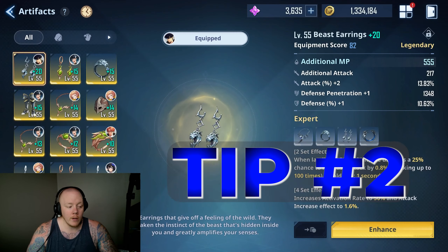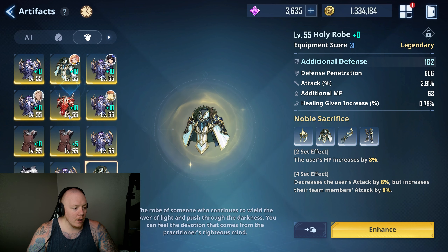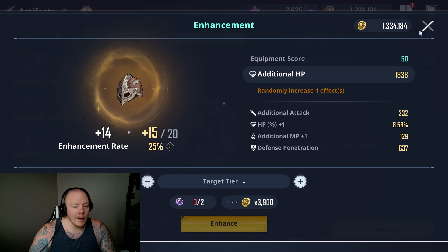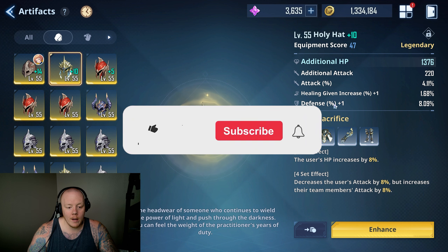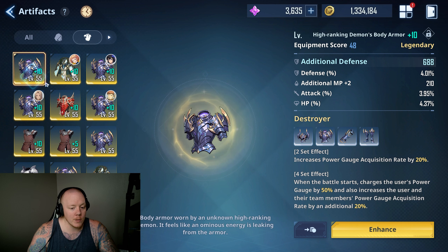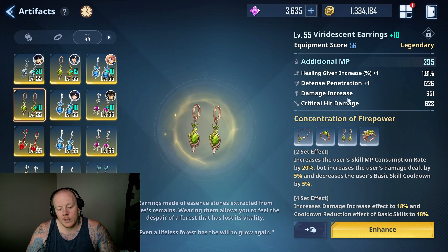Important step number two comes down to your gear and your artifacts specifically. When you're upgrading these — I can show you real quick — you come here to Enhance, I have 47 of these. You try to enhance and I have zero. You don't get a lot of enhancement artifact chips, so save those. That is going to be very crucial. Don't waste your rolls on bad stats — I shouldn't have kept rolling this. I hit plus one healing given, plus one defense — there was no point in hitting that. It's wasted artifact chips.